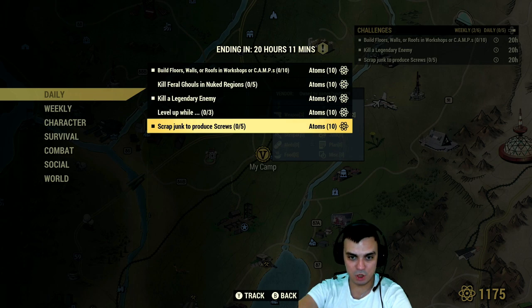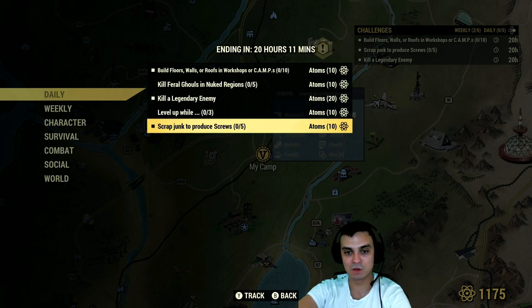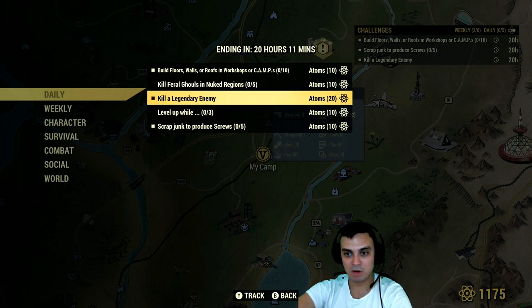Scrap junk to produce screws. So you can go — if you see desk fans, typing machines, toys, whatever — pick them up and you'll get yourself 10 atoms. Meaning, I'm going to go to White Springs to look for my legendary enemy so I can get all those. Also the screws, because all the screw-producing items like desk fans, typers, and so on, I usually get in one run through White Springs. So today I'm going to pretty much make 40 atoms.